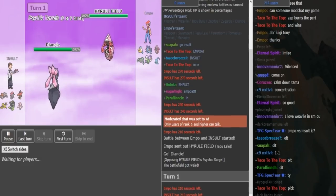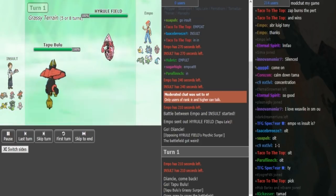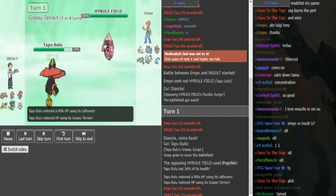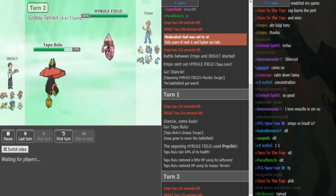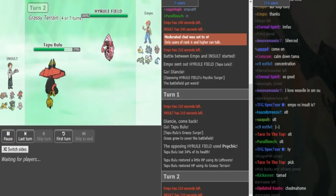I don't think this Lele is Specs. His team is a bit slow because he only has one Swift Swim abuser and rain is not always up. So I could definitely see this being Scarfed Lele. Bulu comes out - now we will see from the damage if it's a damage-boosting item. Yeah, this Bulu is a bit more offensive and it only did 34, so it's definitely not Specs. It could be Scarfed or a different item, but it's definitely not a damage-boosting item.